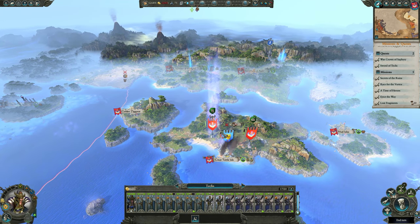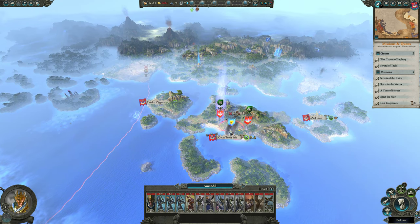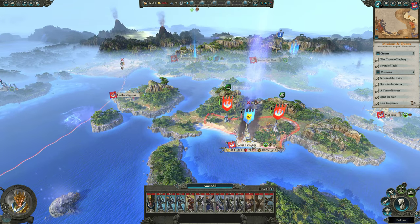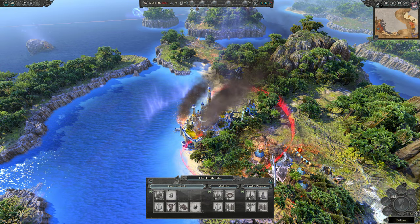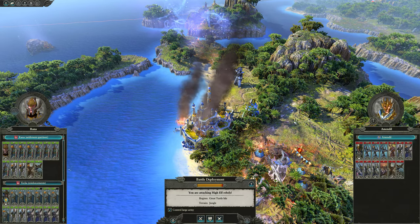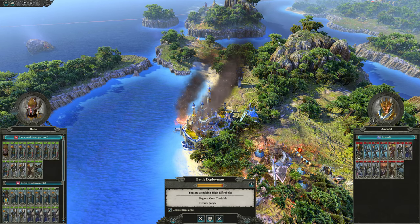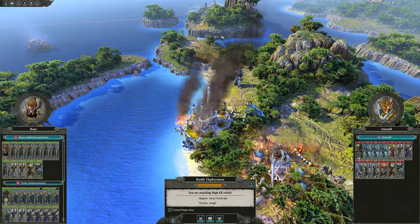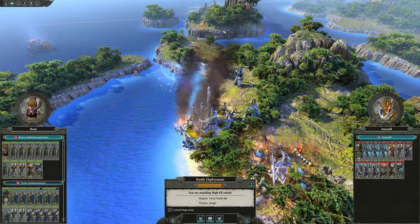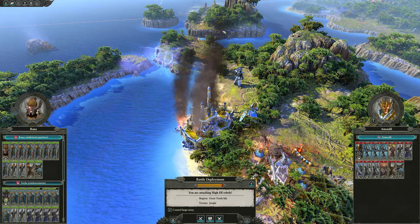I think what we're gonna do — because we are now at about an hour for this episode — we're going to initiate the battle screen here and call this the end of this episode. We'll come back in the next one, fight this battle — Teclis' quest battle for the War Crown of Sorcery — and then maybe we'll head north and try to knock out the Bloodhall Coven. That sounds like a good plan. Thank you for watching. We'll see you next time. Have a great afternoon.